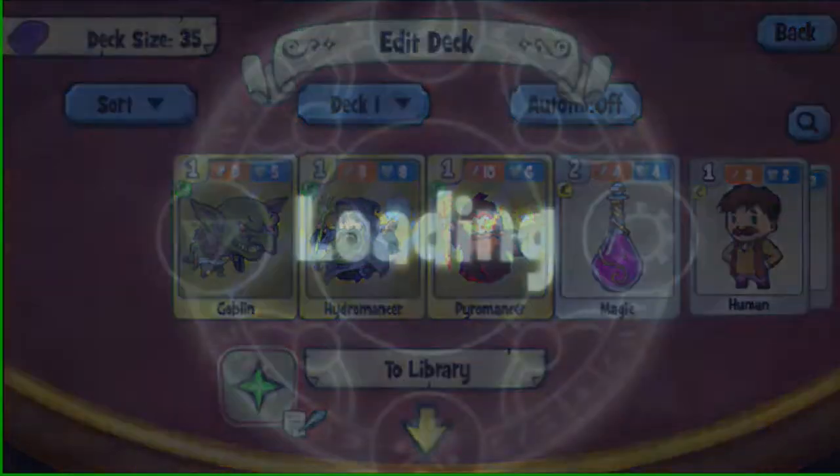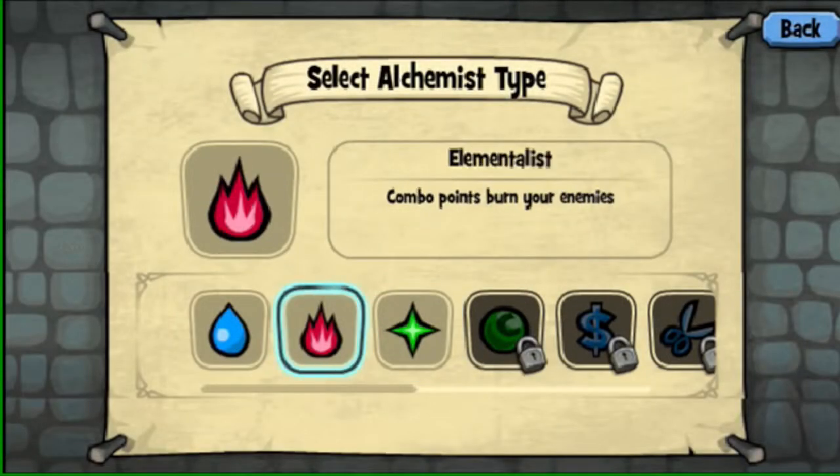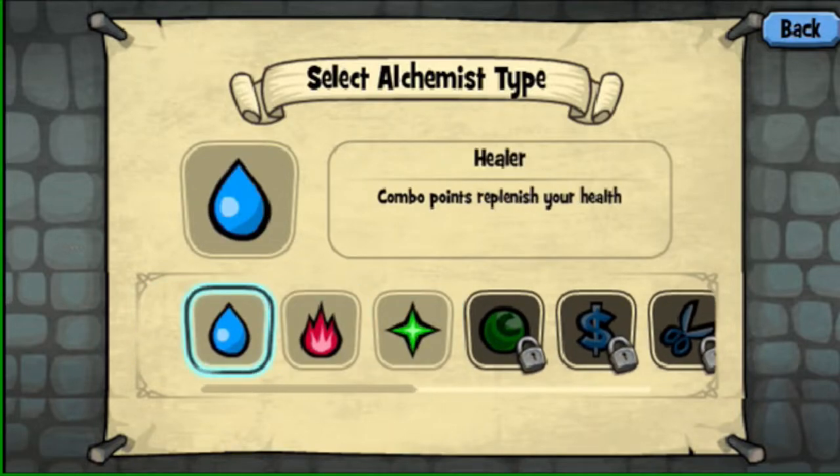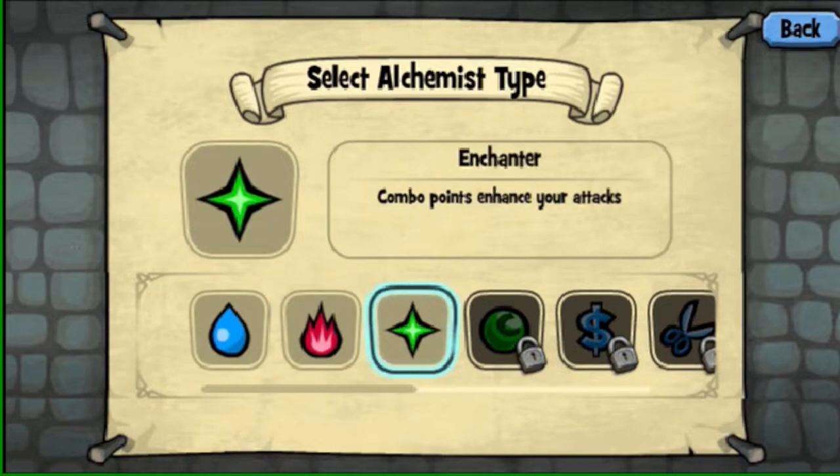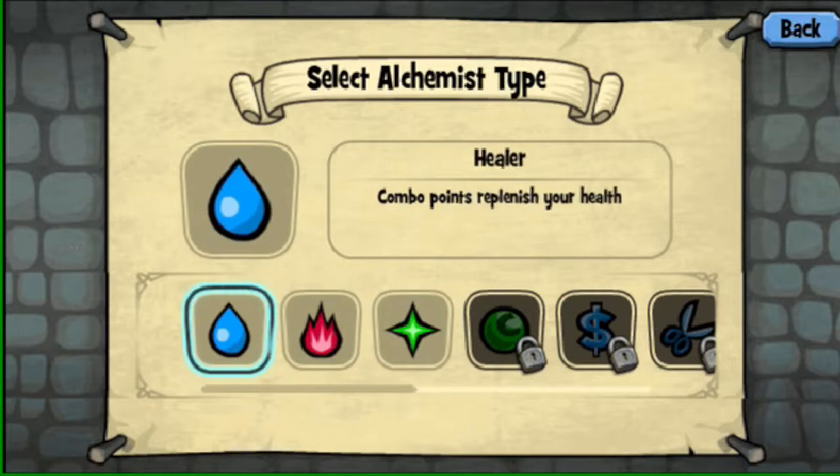Deck building. When you first get the game, you'll have the ability to choose between three different abilities. The old guide is still correct on this, but it doesn't really matter that much. Healer is technically the best, but if you pick Elementalist or Healer, you're good. Enchanter starts off with Chinchilla, which isn't that good — it's whatever, but it's not that good. Pick Elementalist or Healer and you'll get the sword combo card, and you'll thank me later.